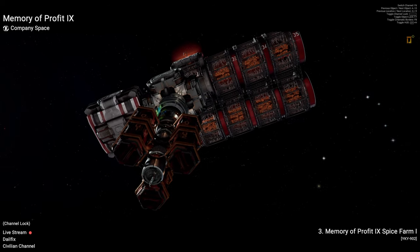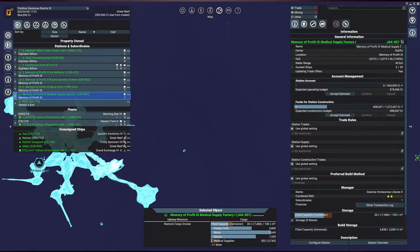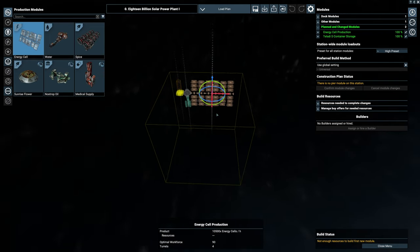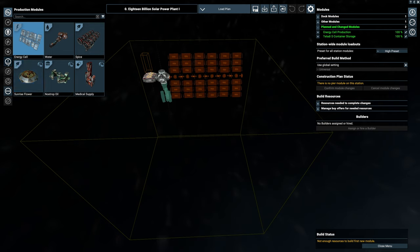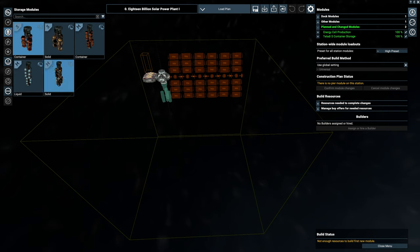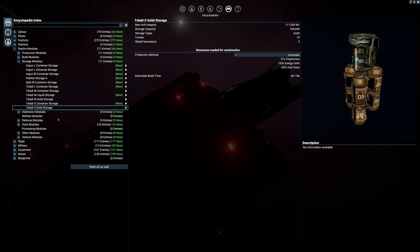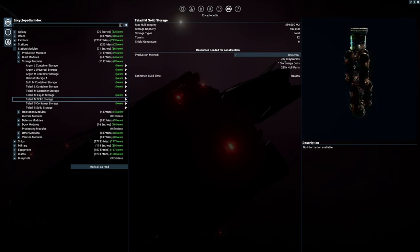If you have two small container storages, the price to upgrade is actually non-existent. If we go to my storage over here and look at the solid small, it's 51 claytronics, 102 energy cells, and 187 hull parts. Upgrading to medium and solid is less than two small containers.